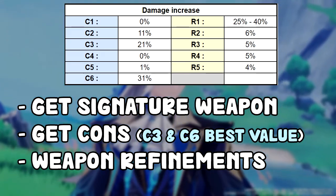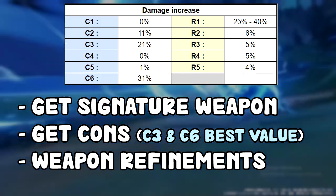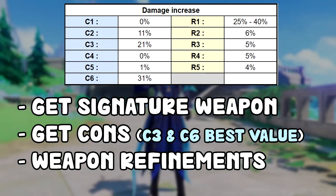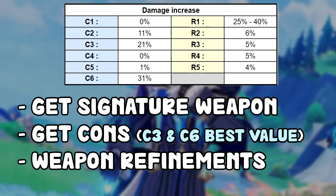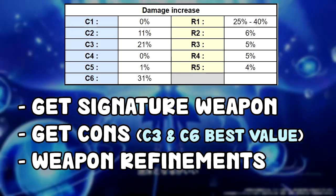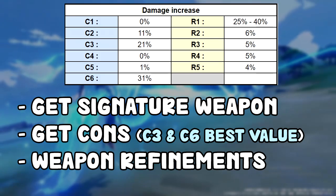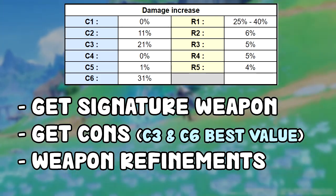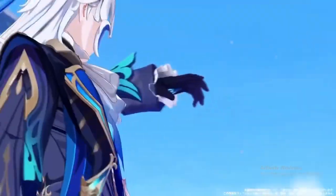After that, if you still want to whale on him, you can go and R5 his weapon. As mentioned, the refinements are just kind of meh — each refinement gives around a 5% damage boost. For a reasonable Neuvillette build, just get him at C0 with his weapon and you're good. He doesn't really need constellations — he already deals enough damage and even at C0 with a free-to-play weapon it works. If you want to make sure he's optimized, just get R1 on his weapon. But if you like him, go C6 R5. Thanks for watching — if you enjoyed it, please leave a like, subscribe, and see you in the next video.